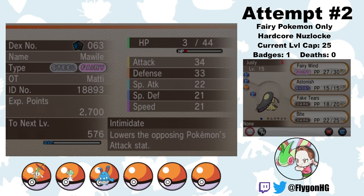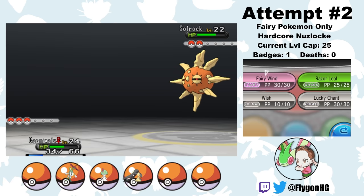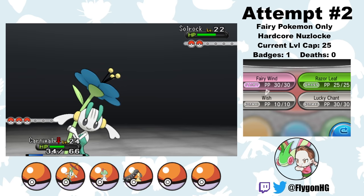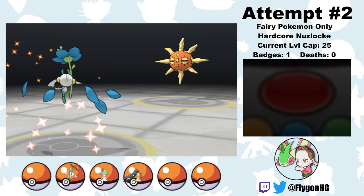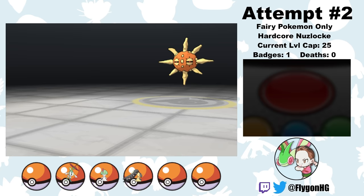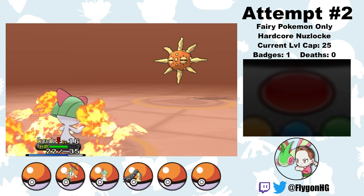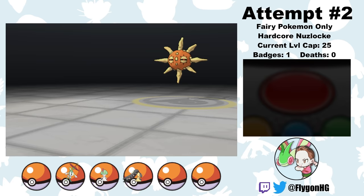All that's left is to train my new encounters up to the level cap. I try to do this quickly using the EXP Share while taking on the Shalour City gym trainers, but I have to box Boat since she hits the level cap of 25. Rising Star Manon has a Lunatone and a Solrock. I thought there was nothing these Rock-Psychic types could do to Justy, who resists both Rock and Psychic moves and knows Bite. But it turns out Solrock and Lunatone both know Psywave, which does a random amount of damage up to 1.5 times the level of the user — 33 damage in this case. Without Boat, Solrock Psywaves through my entire team and I white out. I consider a white out to be a wipe, so that's a reset — and a pretty embarrassing one at that.